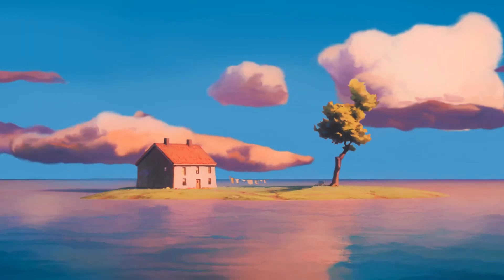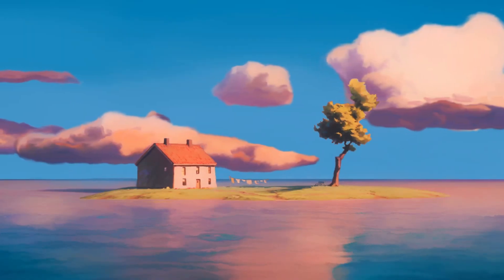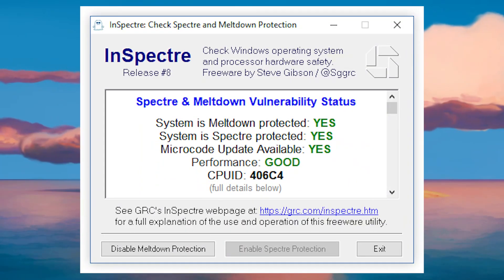You can find the link to this software in the description, and once you have it downloaded, you just need to click disable meltdown protection and disable spectre protection.